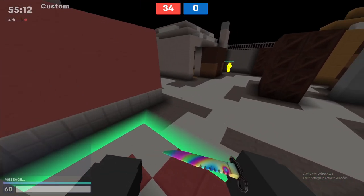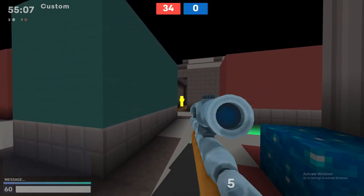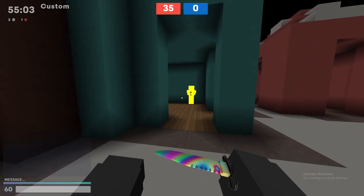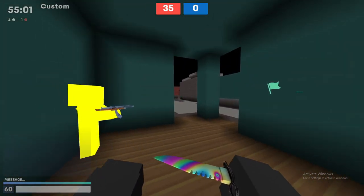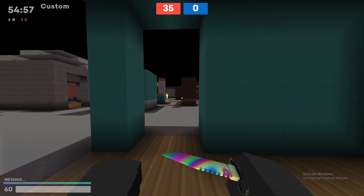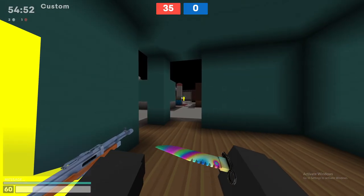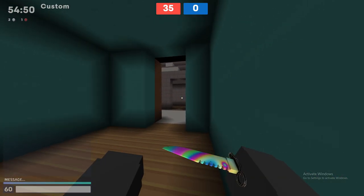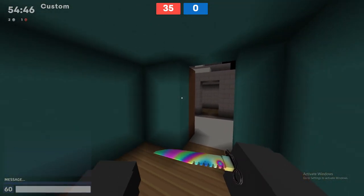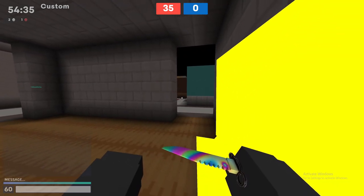Now let's talk about Point B. Point B honestly has three main spots you can defend from. The first one is okay — you have to watch this door, that door, and that door over there, but you can't really see that far door whenever you're trying to scope in because it's easy to get through. This room is probably one of the better ones, though it is harder.